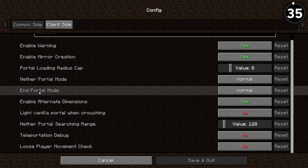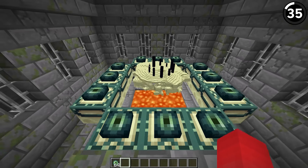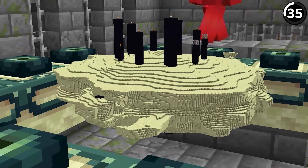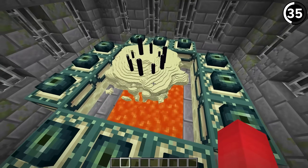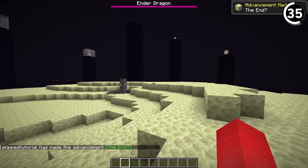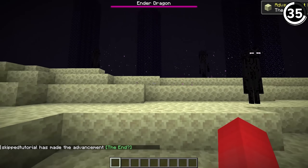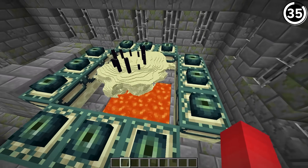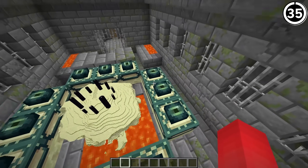If we mess around with the config settings for the Immersive Portals mod, we can change it so the end portal in the stronghold actually shows a scaled view of what we'll see on the other side. You see this when you put in all the eyes of Ender, giving us basically a diorama of the end portal. It gets even more trippy when you jump in and seamlessly enter through the portal — what looked like jumping into a hologram actually turns out to be falling directly into the end fight. If I had the choice of fighting the Ender Dragon on this small display, I think I'd beat it faster than most speedruns.